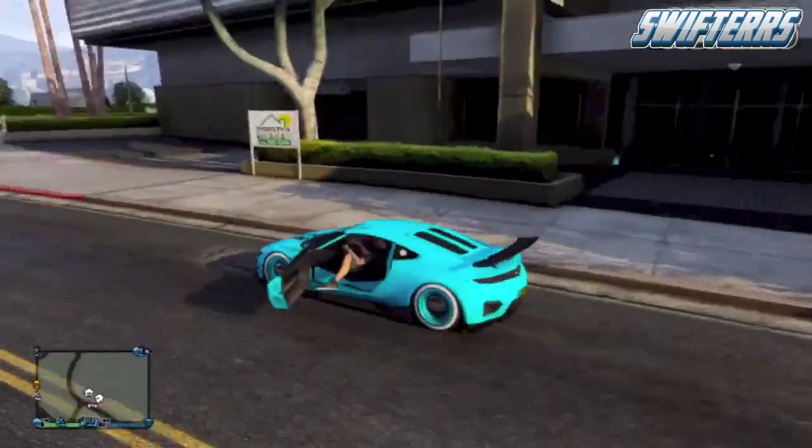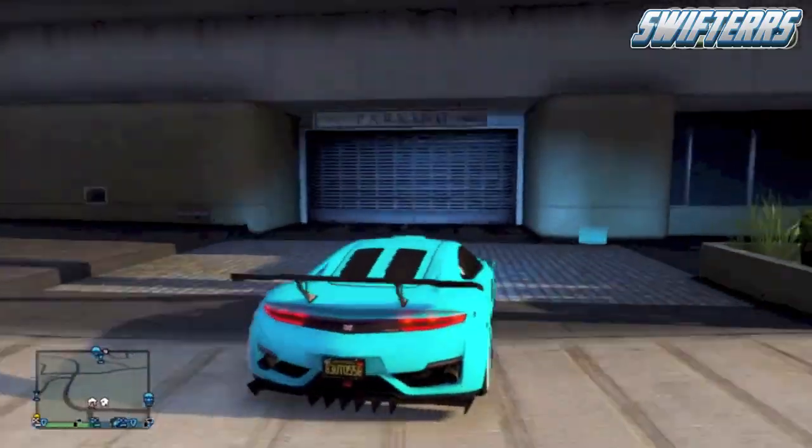Go ahead and get back inside of the vehicle that you are duplicating and drive it inside of your garage. You need to make sure that you select the top garage that has all of the full 10 vehicles.